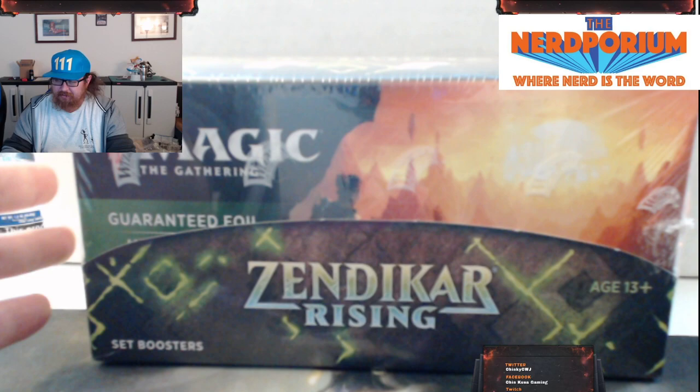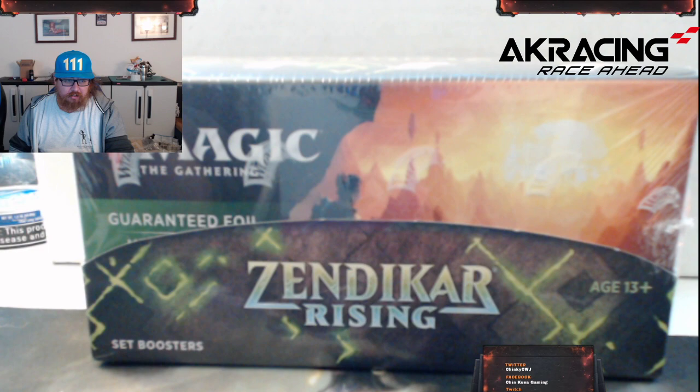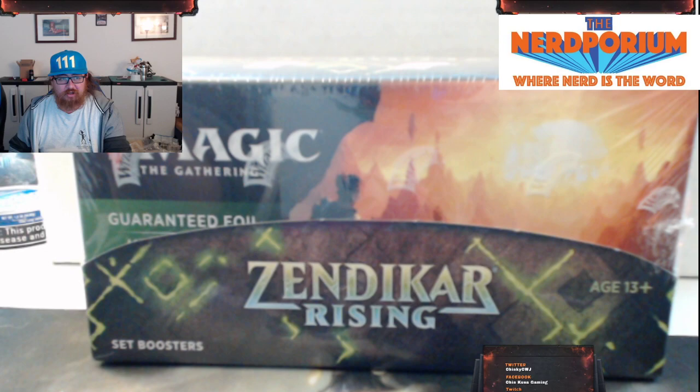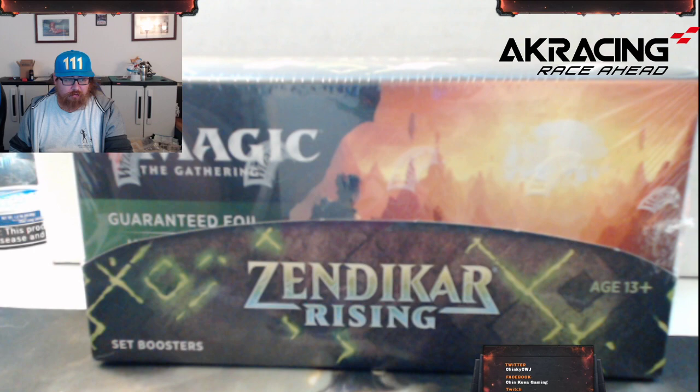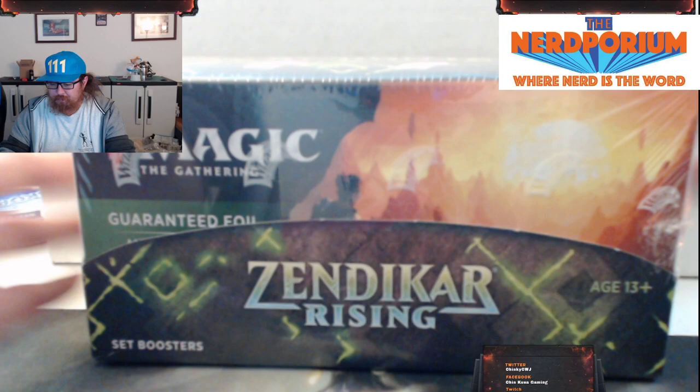We are going to be cracking this open, seeing what we get. Hopefully what we're hunting for is more Extended Art Green Warden, Extended Art Agadine's Awakening. We're even looking for the Expeditions if we can hopefully grab them — Misty Rainforest, Scalding Tarn, Cavern of Souls, Verdant Catacombs, Polluted Delta, Flooded Strand, Ancient Tomb — all would be wonderful. Bloodstained Mire, Marsh Flats, Arid Mesa, Wooded Foothills, Windswept Heath, another Prismatic Vista would be nice.